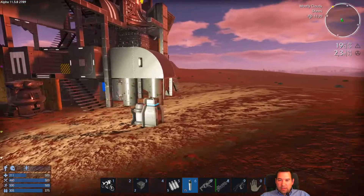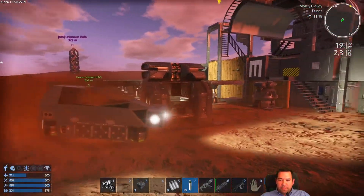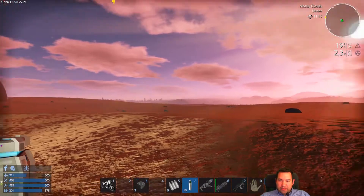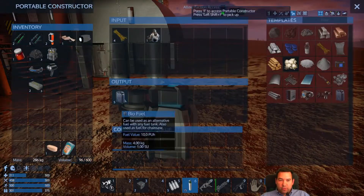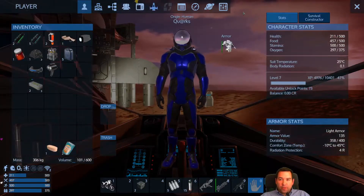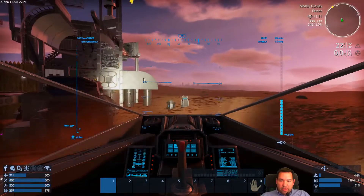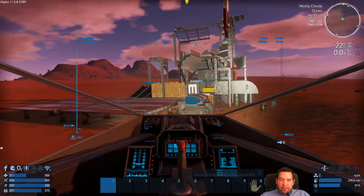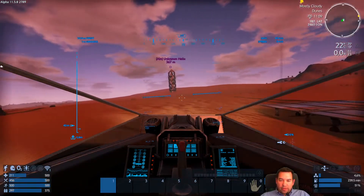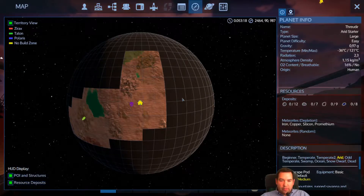Beautiful sunrise. It's a little dry here but I'm beginning to like this planet — this type of planet. There are other planets like this that have oases that are really, really cool, they just look really nice. We might actually relocate to another arid planet, one that has a breathable atmosphere, so that would get rid of the whole oxygen thing and we wouldn't have to leave the environment. I really like these biomes. But we'll see.